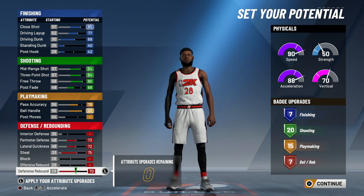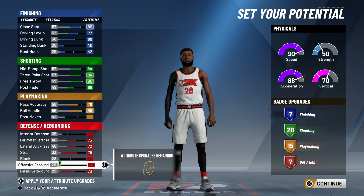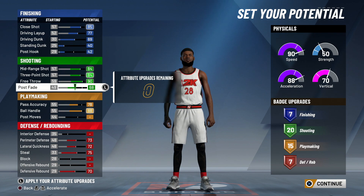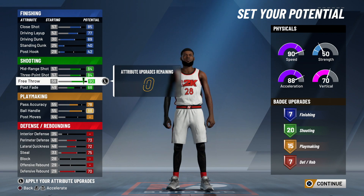So like I said, in my opinion this right here is the best way to make this pure shot creator build. But if you want more shooting badges and want to get all your shooting badges maxed out, I would not recommend it - because with 20 shooting upgrades you can get quick draw, dead eye, ranger, hot zone hunter, and green machine all hall of fame. With 20 you can get all five badges hall of fame.